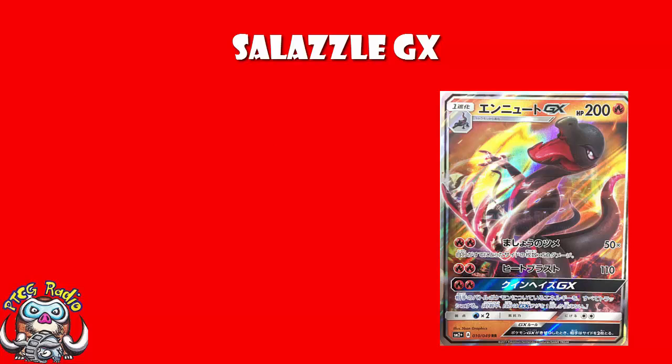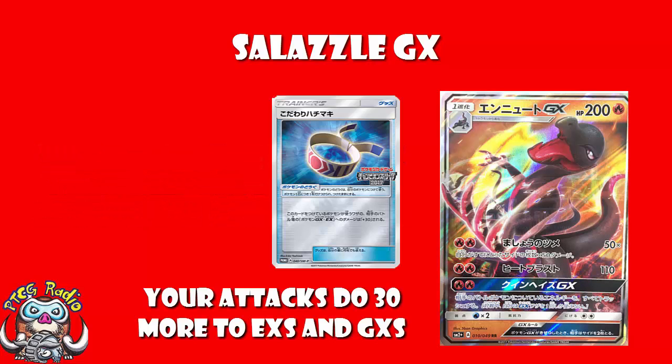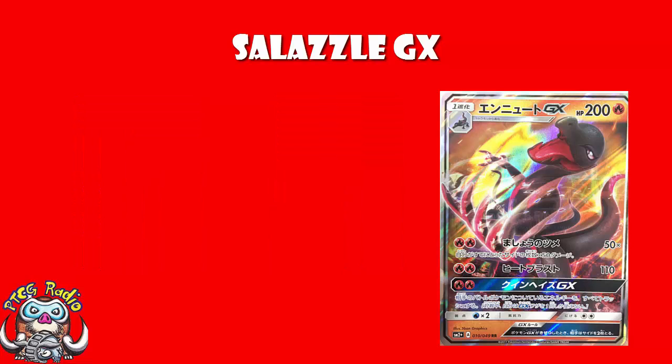Now, the main attack we're going to be taking advantage of here is Wicked Claw — 50 damage for every prize card you've already taken. Clearly, in the early game this isn't very good. But in the mid to late game, this can be very nice. You've taken three prizes — stick a Choice Band on there to do an extra 30 against EX or GXs — you're now doing 180. Take 4 prizes, you're now doing 230. Play a Kukui and you're now actually doing 250, and you're getting one-hit KOs against your 250 HP Stage 2 GXs. That's pretty gosh darn good. The problem is, that's a mid to late game attack. In the early game, all you've really got is 2 energy for 110, which is far from perfect.